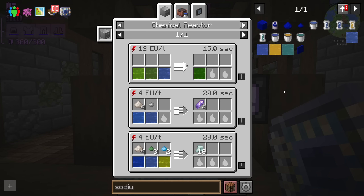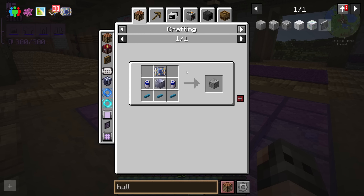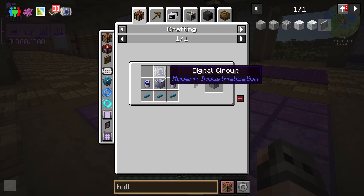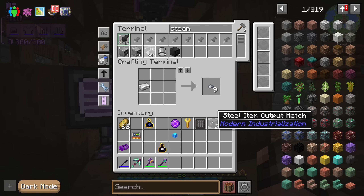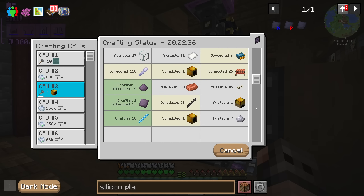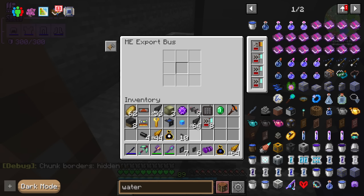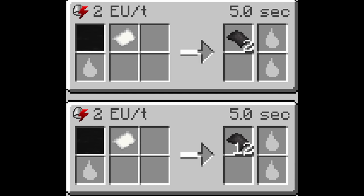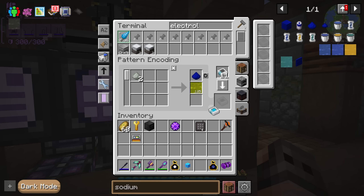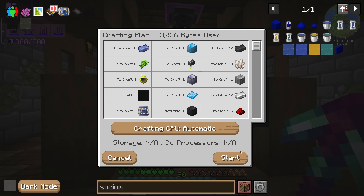No need for sodium anymore — actually wait, in order to make the high voltage machines you're going to need sodium batteries, which requires sodium. And it gets much better: you're also going to need the digital circuit for each and every machine hole — that is going to be a stupendous amount. We need to fix our steam situation, so we're going to set up an advanced bronze boiler. That means I can finally run all the quarries at the same time. Now it's time to get some rubber instead of trading for it. Our next order of business is sodium, which we can obtain by electrolyzing salt — sodium gives us better batteries, allowing us to make turbo machine holes.